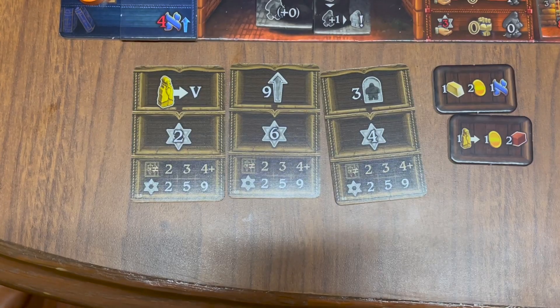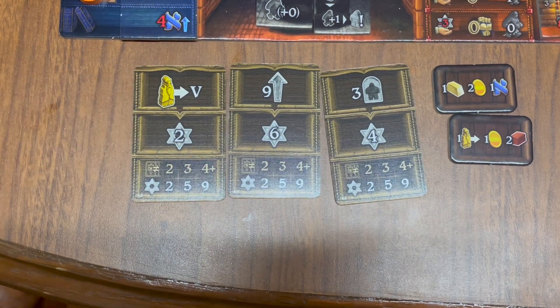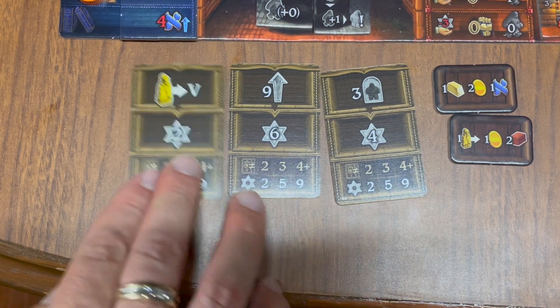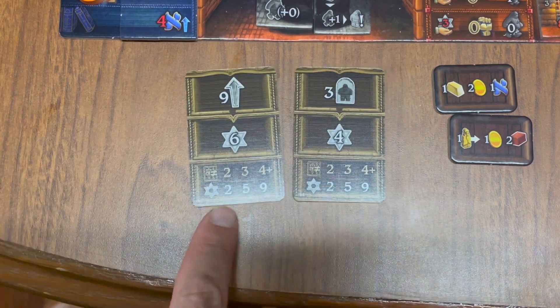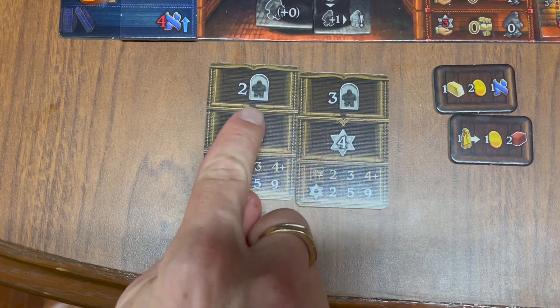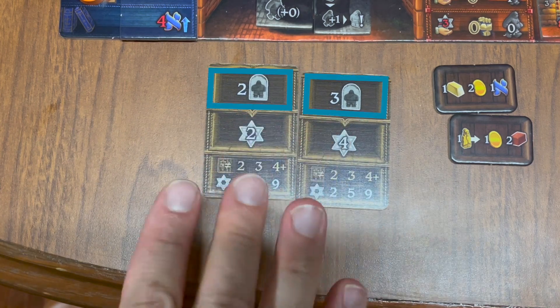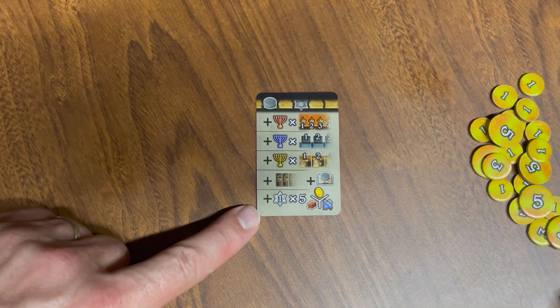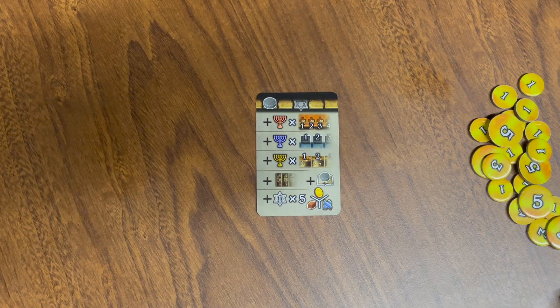Then there are objective cards. The way you read these is: at the top is an achievement that will give you the victory points in the middle. At the bottom of every card is a reminder about bonus points you collect for completing different kinds of objectives. Completing two different types will give you two points for being a different type, whereas two with the same icon are not different types, and you would not be rewarded the bonus points if you satisfy those objectives. Finally, there's a point for every five leftover resources.